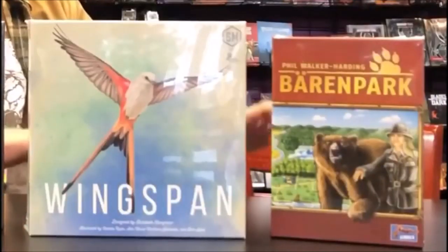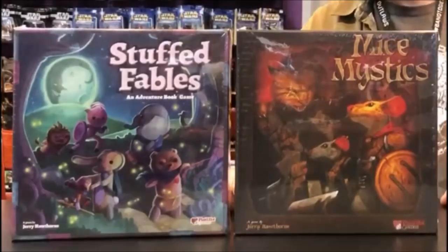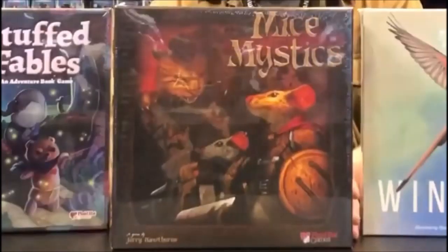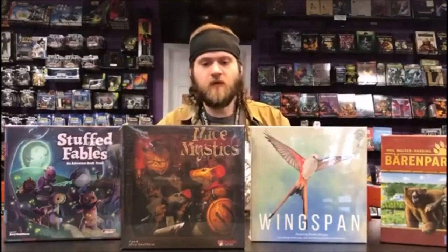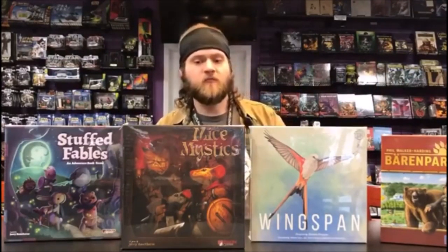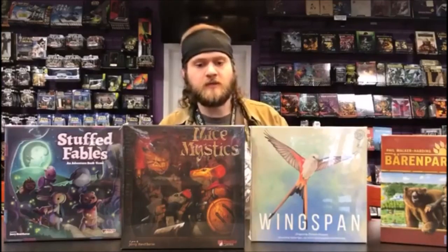Shifting focus from realism and conservation-themed point-scoring games, we also have some RPGs to talk about. Both are by Plaid Hat Games, who also put out Dead of Winter, one of my personal favorites. These are RPGs in a box — role-playing games where you take on the roles of particular characters and play through stories. First up, a slightly older title: Mice and Mystics. In this game there's a kingdom whose champions have been turned into mice and other woodland creatures, who are now trying to escape the castle, undo the curse, and save their kingdom from an evil queen.